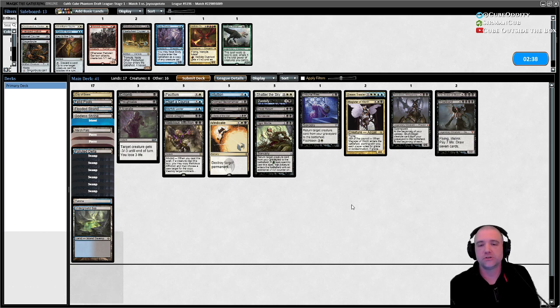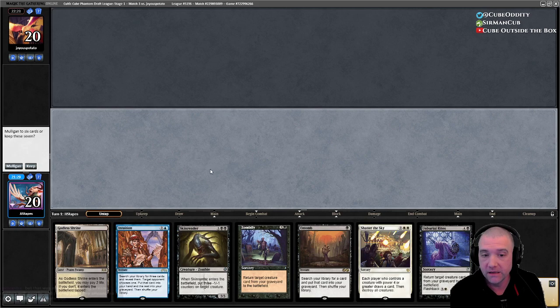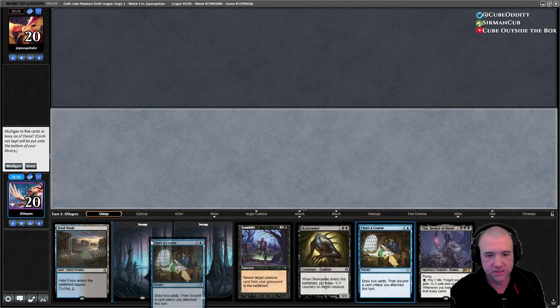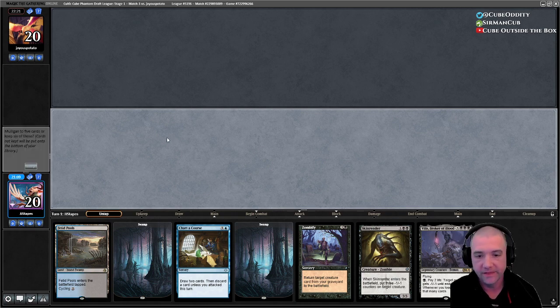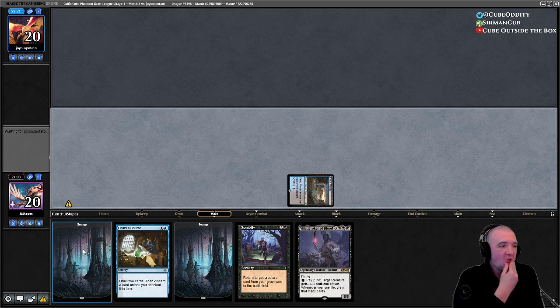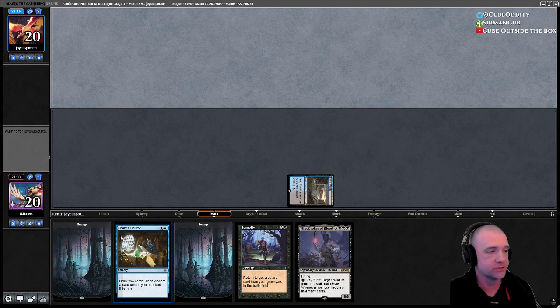I don't mind bringing in a little extra cheap removal against these green decks that have a lot of creatures. What we need is to play and not get another one-lander. It's tempting to Entomb but we're just going to end up on one land. This is actually better — we can Chart on two to get rid of Villus and Zombify on four. I have a little faith in that.